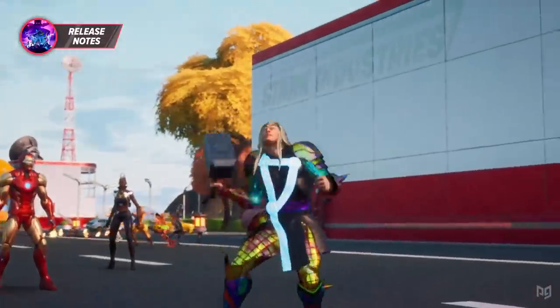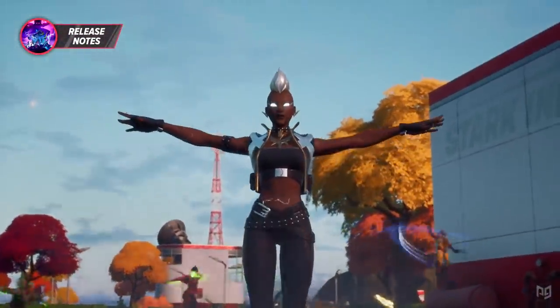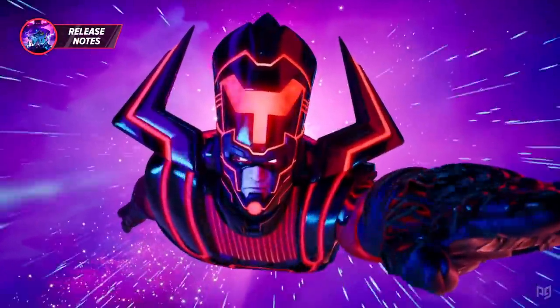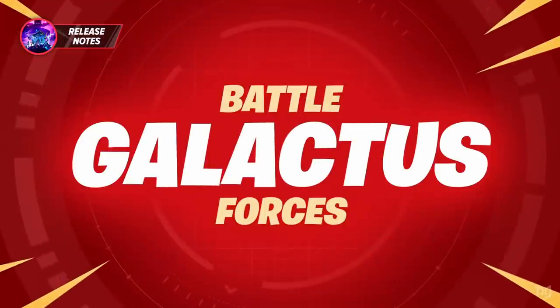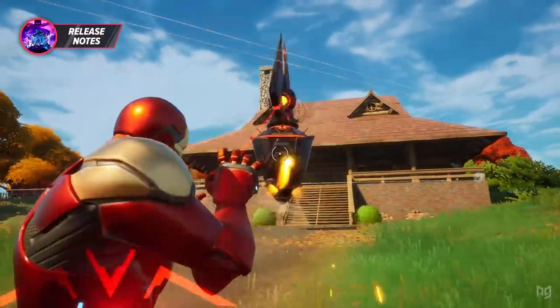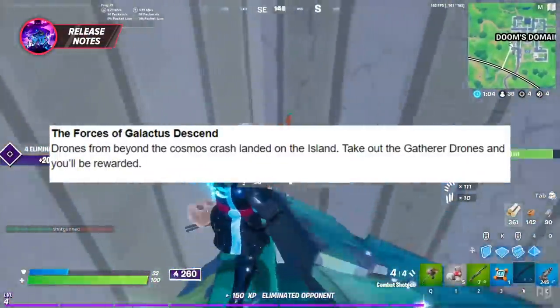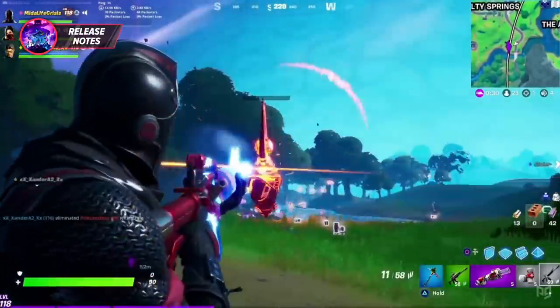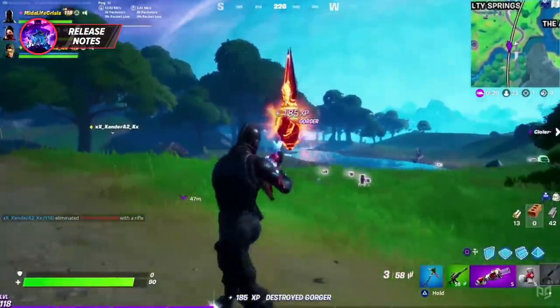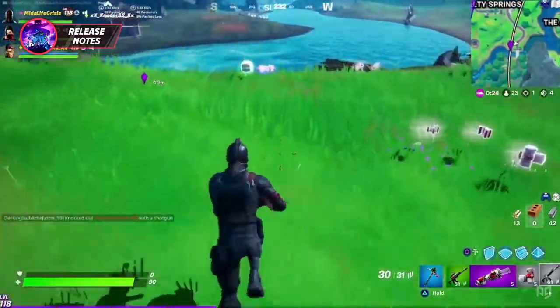The forces of good are making their moves on the island, but so are the forces of evil. Galactus has sent some of his minions ahead of him. Galactus is a being of science and technology, so it makes sense that he sent these gatherer drones to scope out the Fortnite island and prepare for his arrival. When you defeat them, gatherer drones will turn into a weapon form, but you have to be quick when picking them up, otherwise they get a bit explodey.